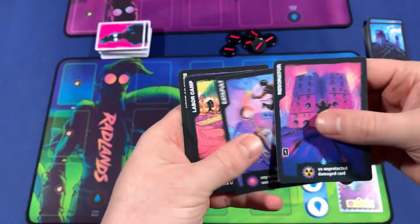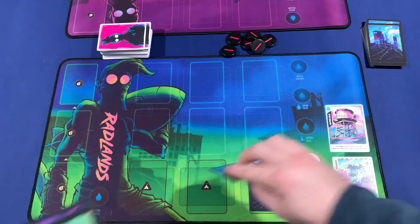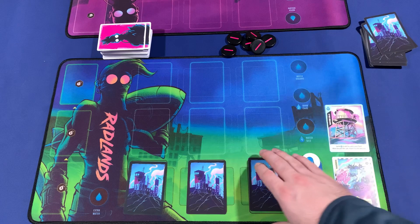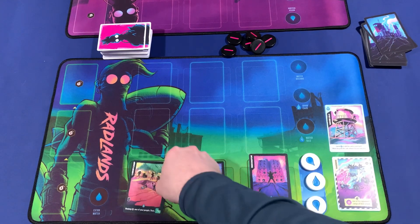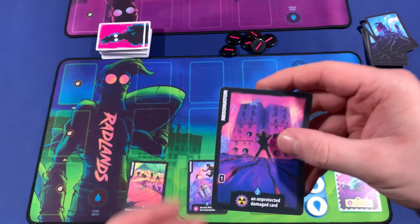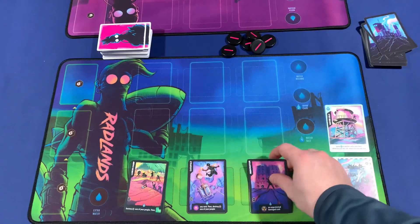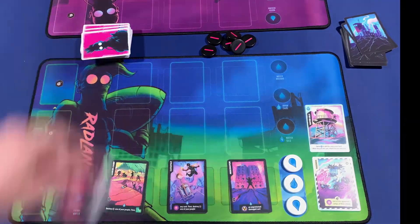Each player draws six cards from the camp deck. Once you draw six camp cards, you pick three that you want to have and place them face down in front of you. Once your opponent has chosen their three, you both flip them over at the same time, revealing what your camp cards are. You then check the bottom left number of each card to see how many cards you start with during the game. And that's the setup.